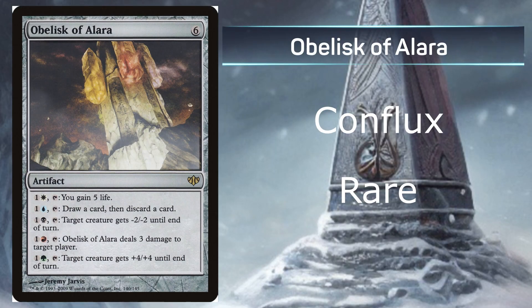At number 3, we have Obelisk of Alara from Conflux, being a rare with an average price of $0.53 on the market. The reason why it's at number 3 is yes, it does cost 6 mana, but if you're playing a multicolored deck, this one can do so much: gain 5 life, draw a card, creature gets minus 2, 3 damage to target player — that's very helpful. For 2 mana, target creature gets plus 4, plus 4, and it's until end of turn. So it has all those abilities. Yes, it does have tapping, so I would say that is part of the drawback. But this is very cool and the picture is not too bad either.